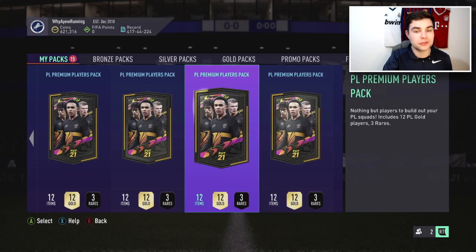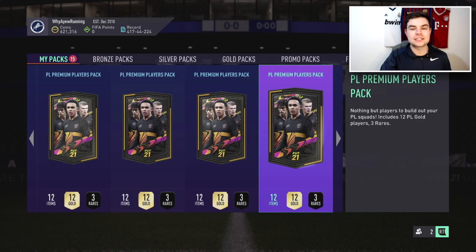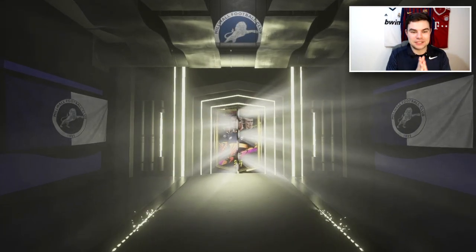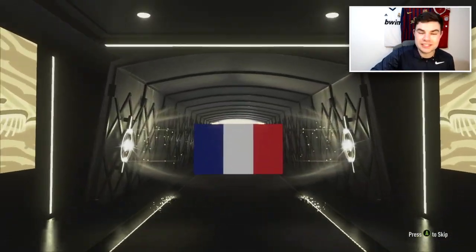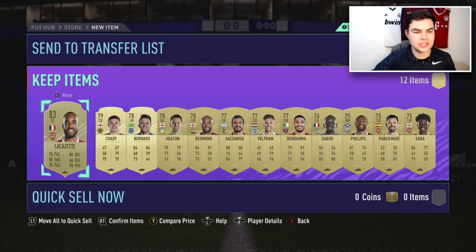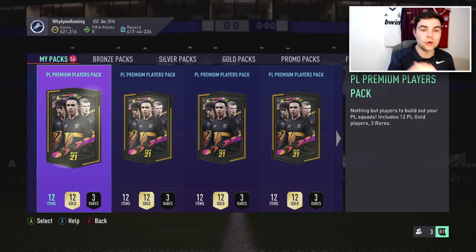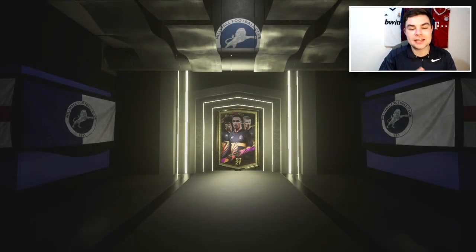I mean a Paul Pogba, Bruno Fernandez, Kevin De Bruyne, a Team of the Year - let's get it. We're going to go for number six in the first one. In the first one we get a board - it's going to be a striker. Who is this? Lacazette, so an 83 Lacazette in the first one. You take those and you see all the non-rares - what you want to do is just stick them into the gold upgrade pack.